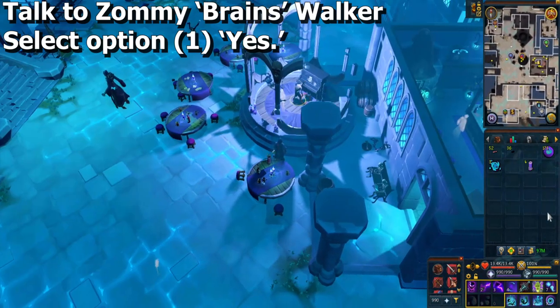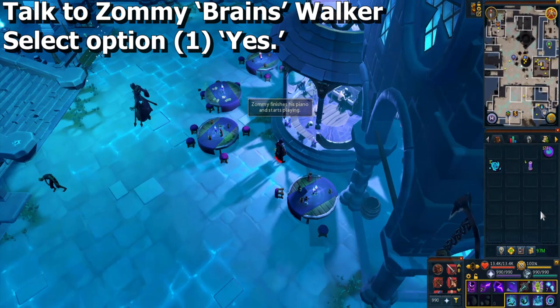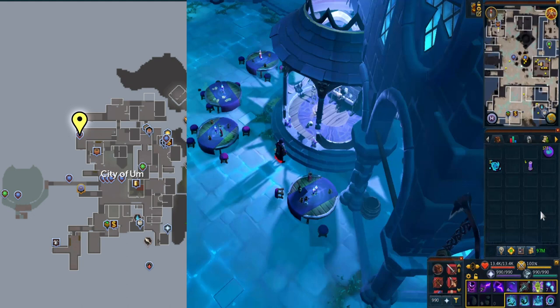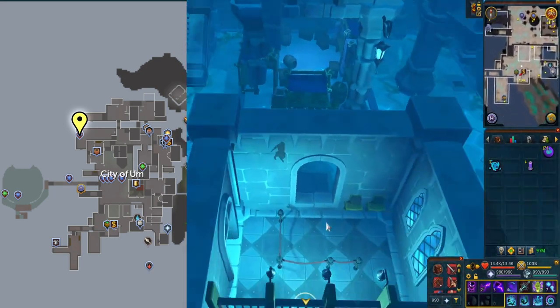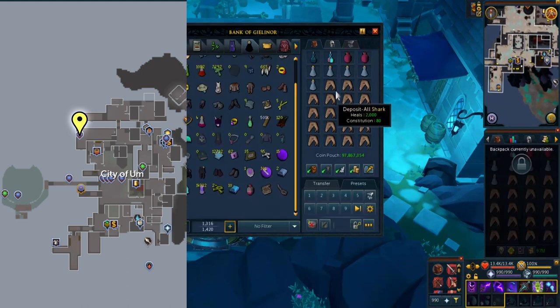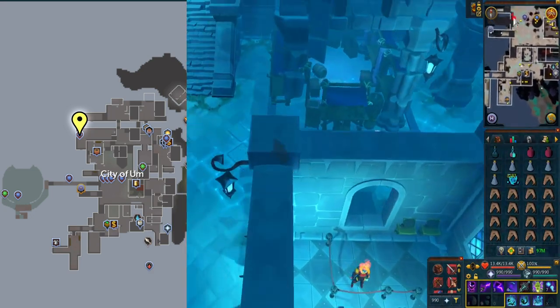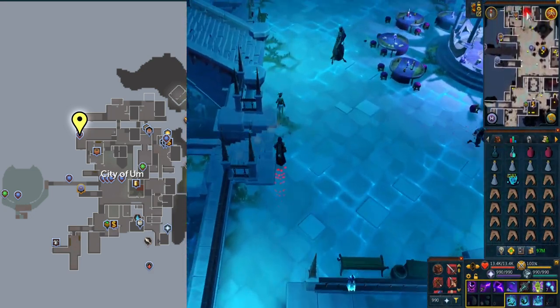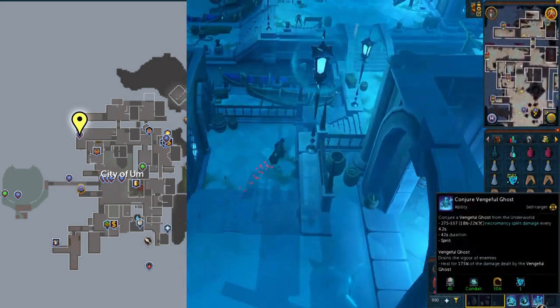Speak to Zombie Brains Walker and select option one, yes. You need to gear up for a fight using necromancy only — full necromancy armor and weapons, potions, food, necromancy runes, and ectoplasm. When you're ready, go to his area to the northwest. Remember Hermod, the Spirit of War guy you fought in the Spirit of War quest? That's where you're going to be fighting — multiple times actually. On normal mode, not story mode, he's still surprisingly easy. I can do it with barely any food.